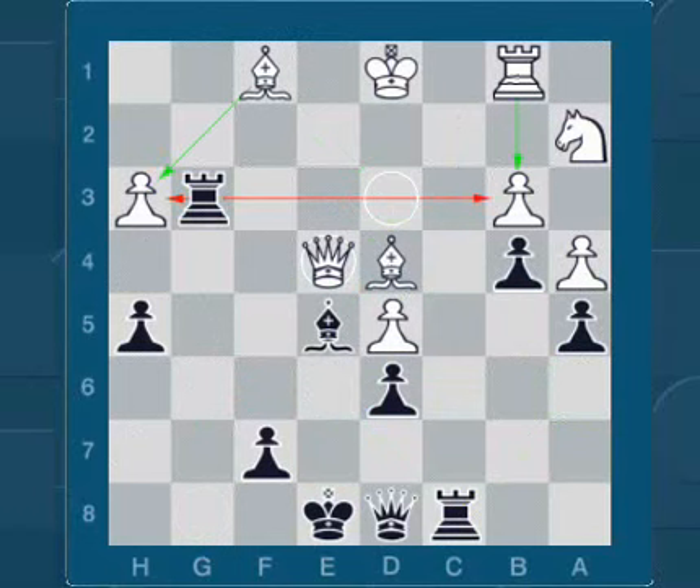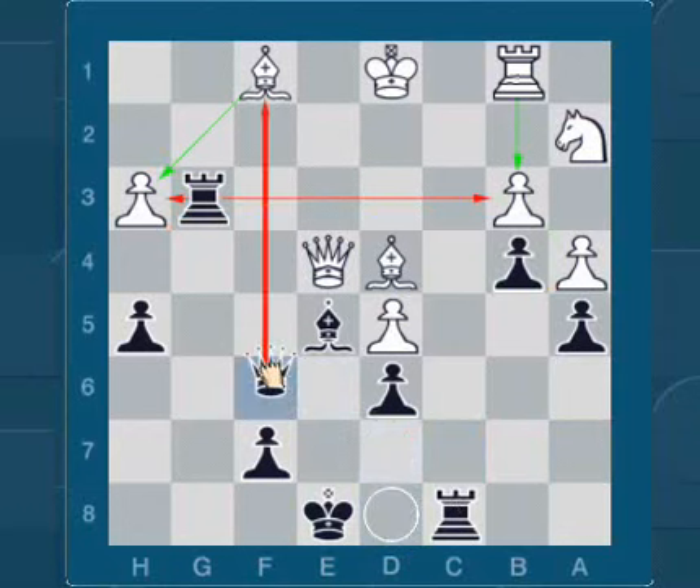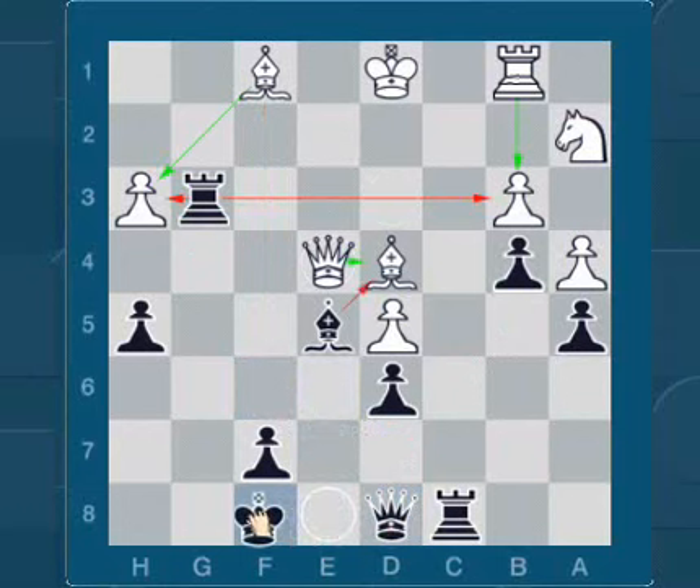Qc5 was played, and now it's black's turn. In this position it is best to play Qf6. If you played like this, add 2 points. If you played Kf8, add 0 points. If you play anything else, take away 2 points.